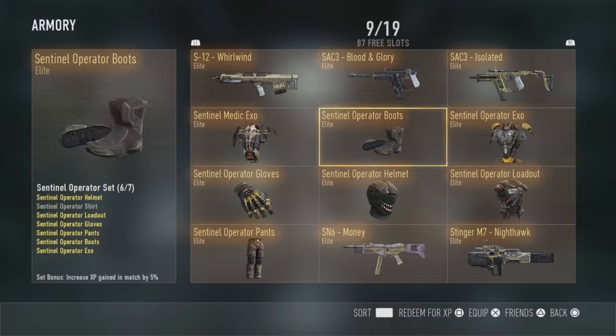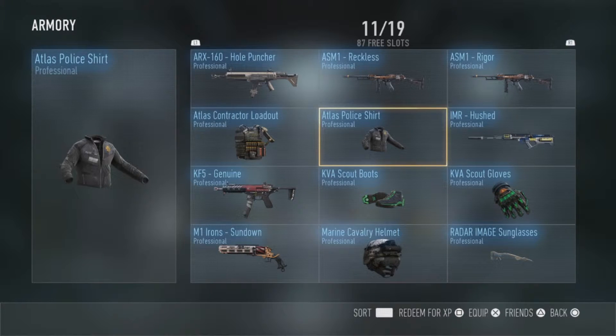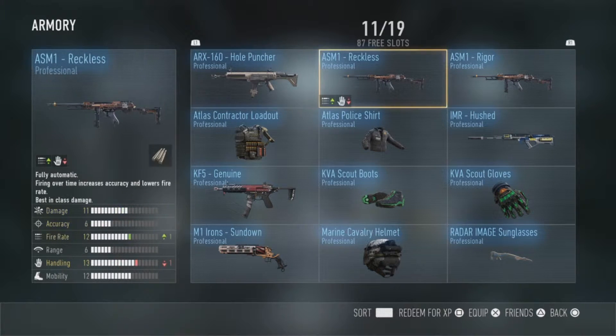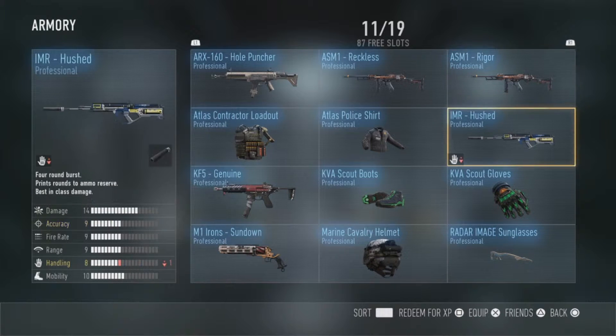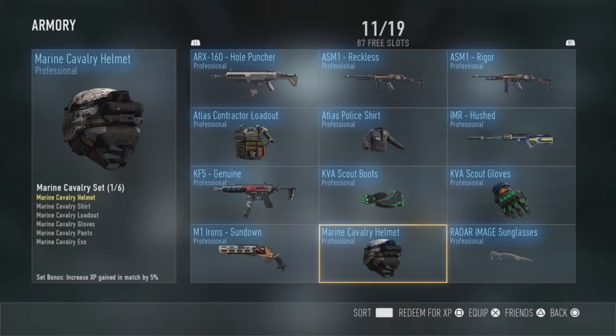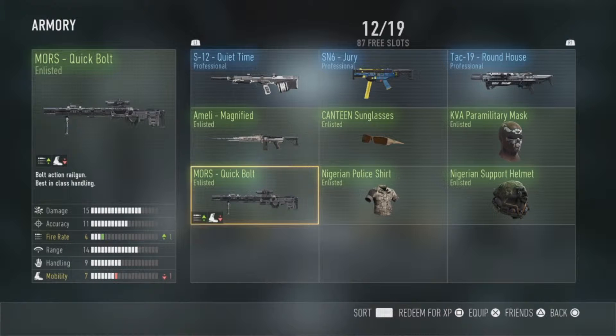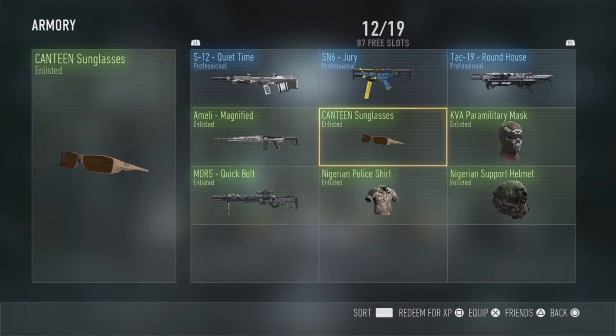Operator gear — this is my favourite set to wear. Actually missing the shirt; believe it or not I had the shirt but it broke down all my elite armour at one point. That's about it for the elite stuff. Let's move on to the professional — we've got the Hole Puncher, Reckless, Rigor. All three of these are pretty beast. Rigor I actually really like. Hushed is an IMR — I would hella recommend, no negatives to range. How could you ever complain about that? We've got our Quick Bolt — that sniper is the Maws of choice in my opinion, no negatives to accuracy, plus firing a dash more mobility, but that's not the end of the world. That's about it for Advanced Warfare.